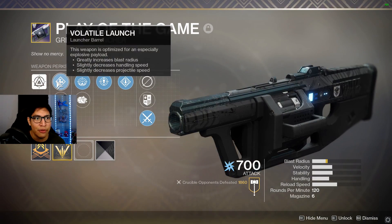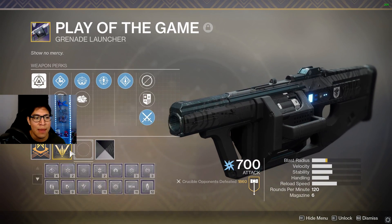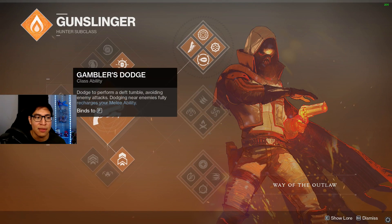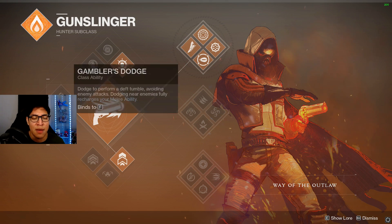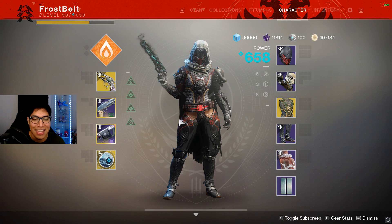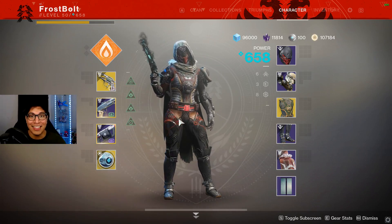Our grenade launcher is the usual one with Volatile, Proximity, Threat Detector, Rampage, Blast Radius — a god roll. We're going to be using top-tree Golden Gun, and the important part is Gambler's Dodge, since our exotic already reloads our weapons so we don't need the top one. If my shots are a little off, my bad — I haven't warmed up, I'm getting on early to get some gameplay going. Let's get into it.